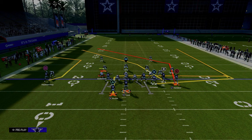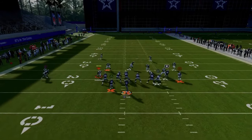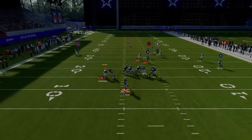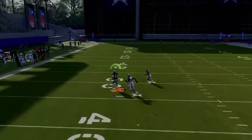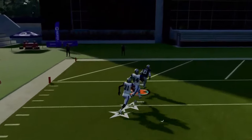The easiest setup of Double Post is we're just going to streak the slot receiver. Snap the ball as quickly as possible and streak the slot receiver. What makes this play so good is this post route over the top is one of the most consistent routes in this game for beating man coverage.